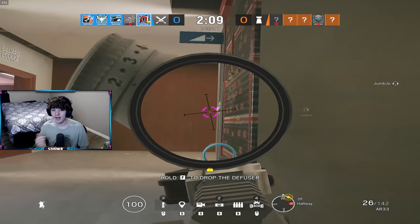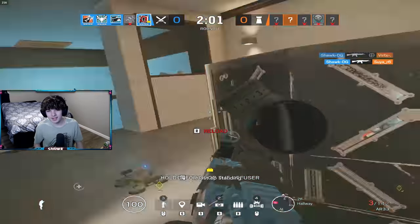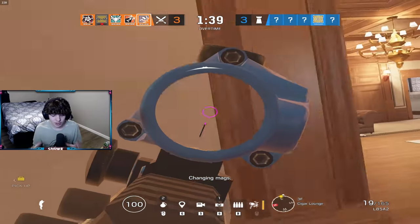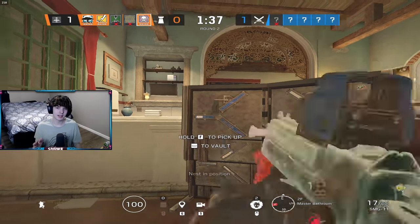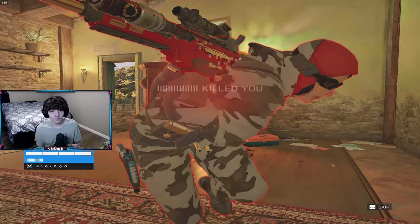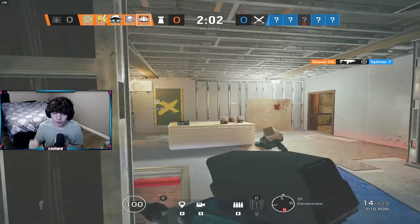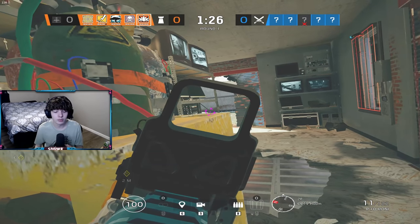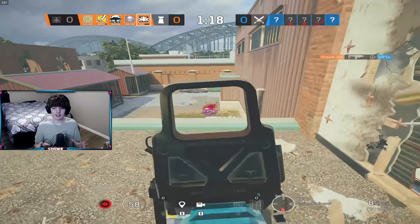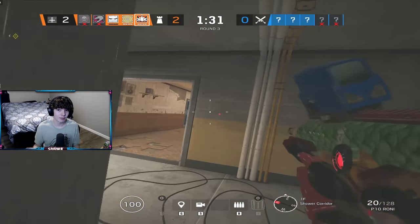This is something I actually used to do when practicing recoil. Buck used to have a bit more recoil, and Ash actually has a bunch of recoil now, so she's a good operator to try this with. The idea is to use an operator with high recoil, practice with no recoil-reducing attachments, and eventually you'll train your muscle memory to pull down for that high amount of recoil. When you switch to your normal attachments, it's going to feel so smooth. I promise this actually works — I've done it myself.